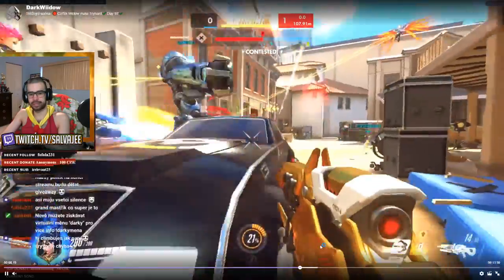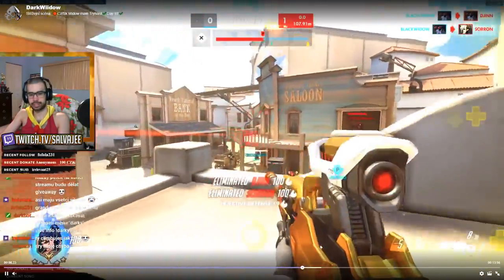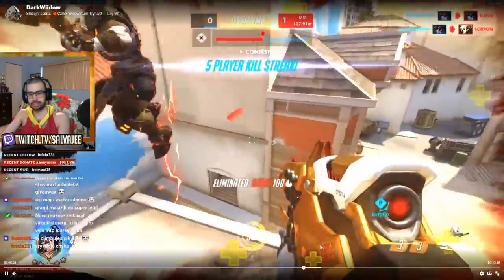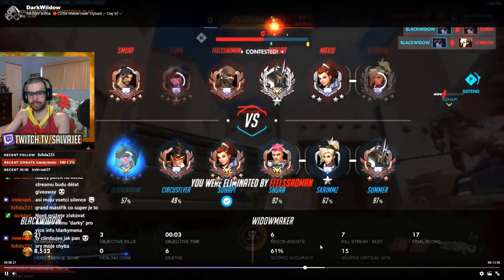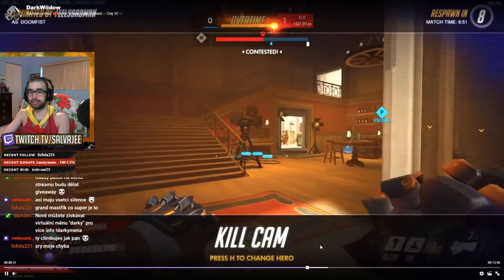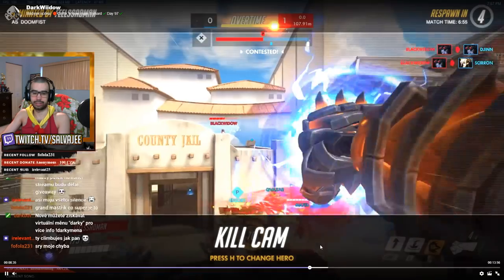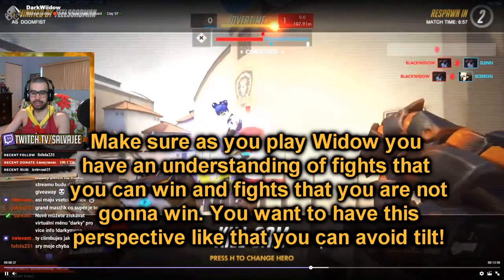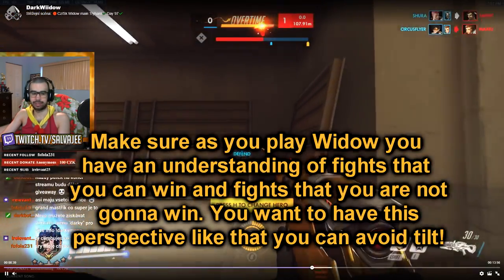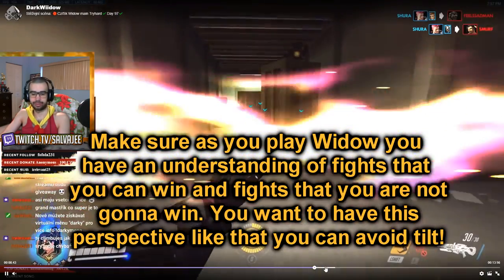Let's take a look at this encounter. He takes out the Mercy, takes out the Widow, and sees the Doomfist — but he doesn't have the grapple. He can't really do anything. The Doomfist just had pretty good timing. He could have dropped down and asked for healing, but it wouldn't have mattered.